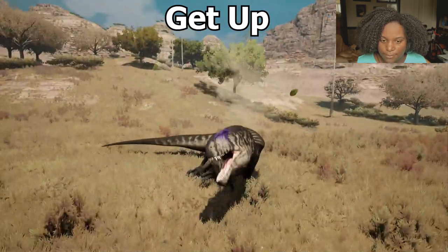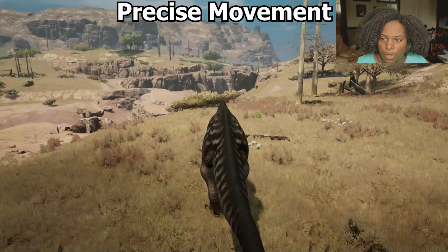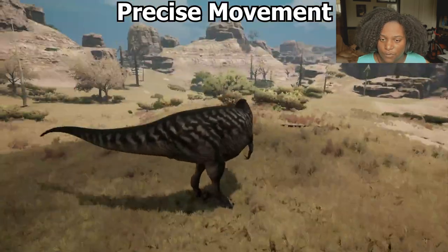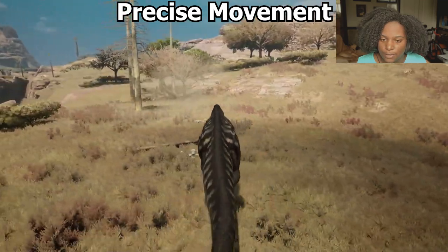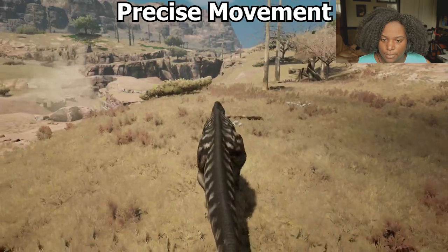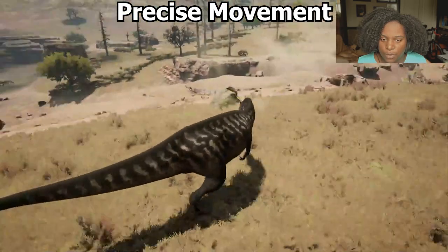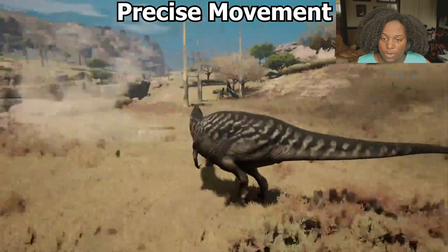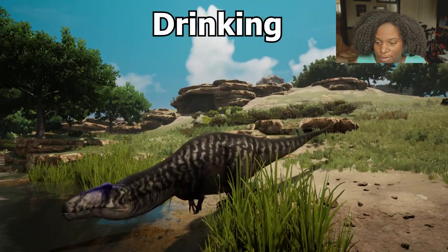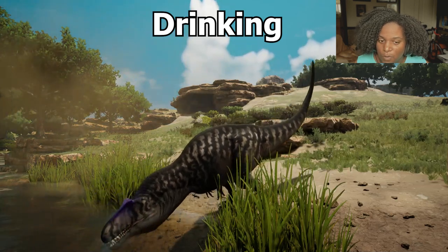Let's get up — he jolts that head up and makes a little noise as he gets up. Let's do our precise movement. Here's our turn in place — that's actually pretty fast for an apex, really, really good. To the left, to the right, slow sashay back — the back is really slow. Back-in turn is pretty nice and fast. Really great turn radius overall. And here's our drinking animation — very nice, very simple, just takes a couple of sips, lifts his head, and raises the tail, probably so he doesn't fall over while balancing.